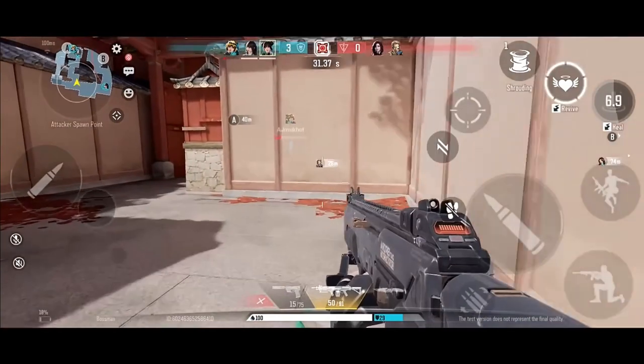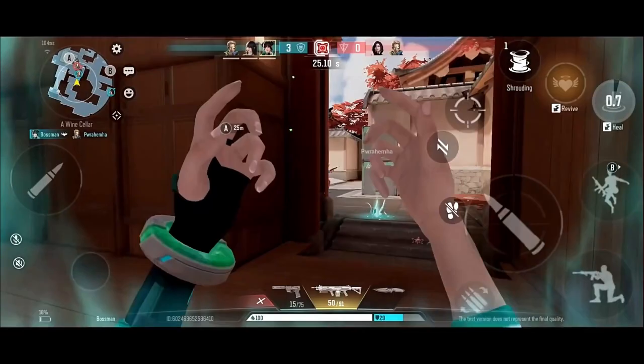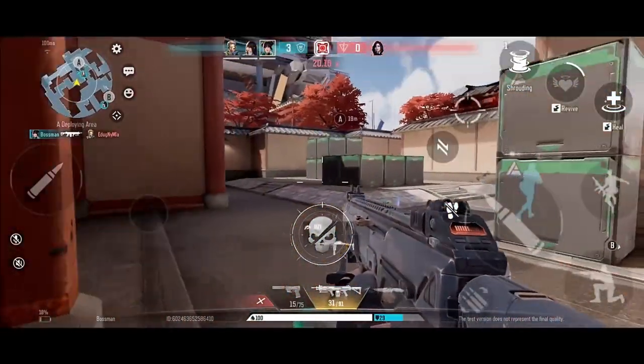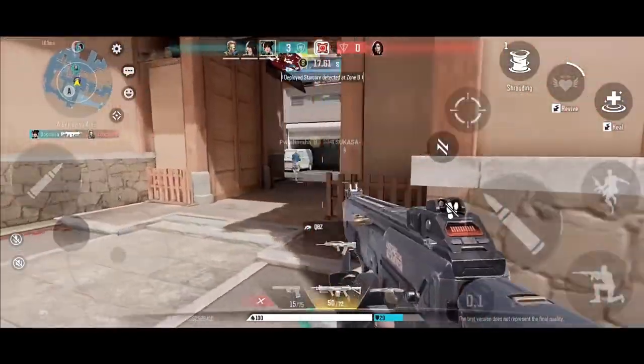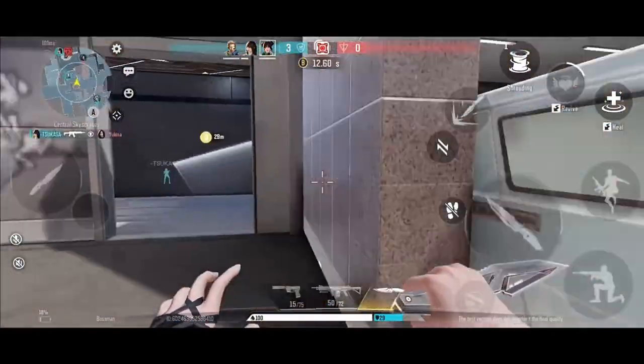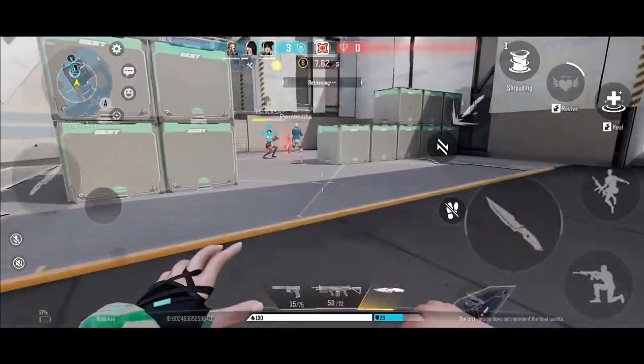The controls are typical of these kinds of games. The joystick lets you move in any direction, and there are action buttons on the right you can press to shoot your weapons or use any of your available skills. At the same time, you can see technical information at the top of the screen regarding your GPS or the state of your fighters that are part of the battle.